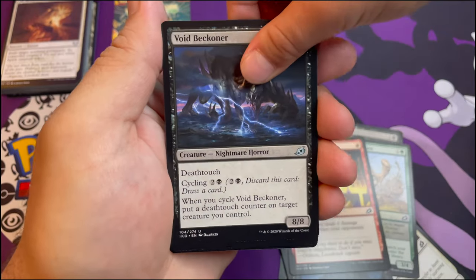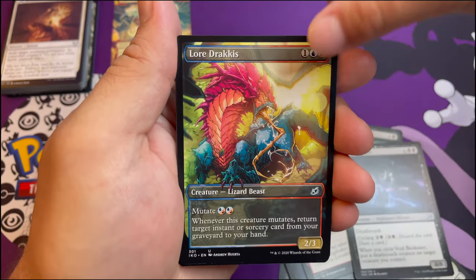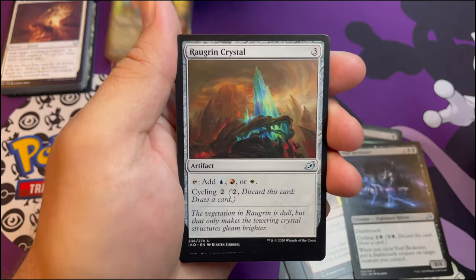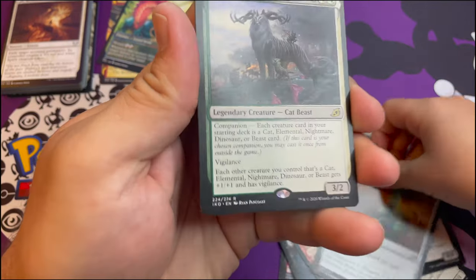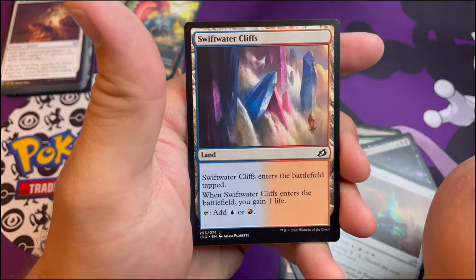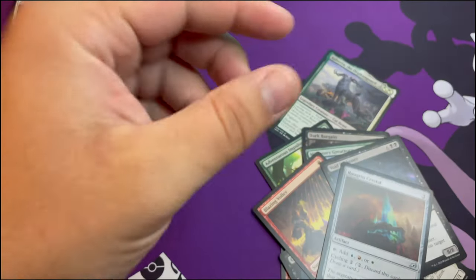Gloom Pangolin, Blazing Volley, Void Beckoner - oh, I like the showcase alternate art lizard beast thing. Thank you. Raugrin Crystal for the rare. We have a companion - Kahira, the Orphan Guard - no! And a Swift Water Cliffs and a human soldier token.